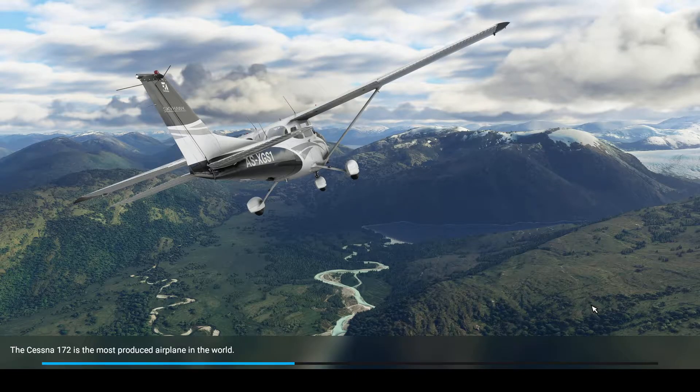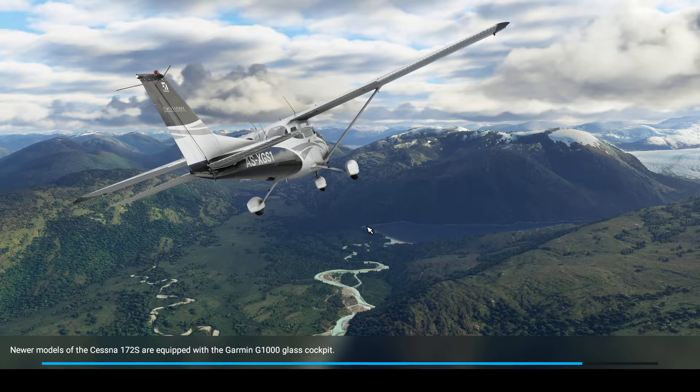Hey guys, it's NicoFryGames here. We're going to do another video of Flight Simulator, and we are going to fly in the Cessna 152 — the classic Cessna 152, no 172. It is one of the nicest aircraft I've flown in this game. It's like one of my go-to's for just chilling and flying — it is the plane to chill and fly. So let's get her done.